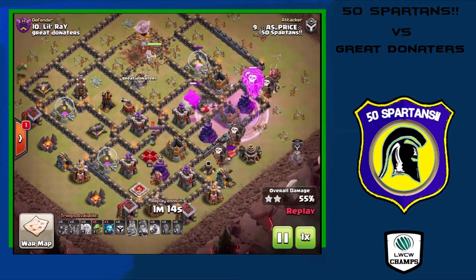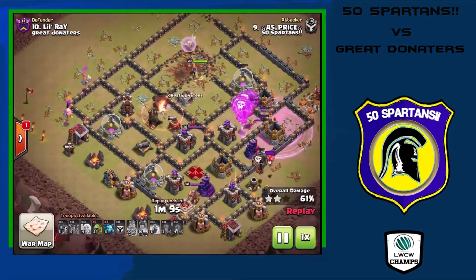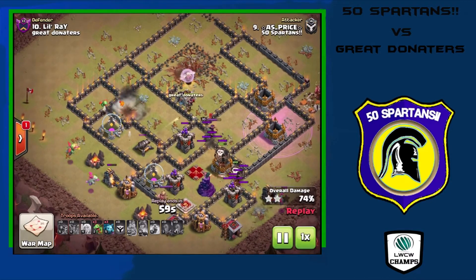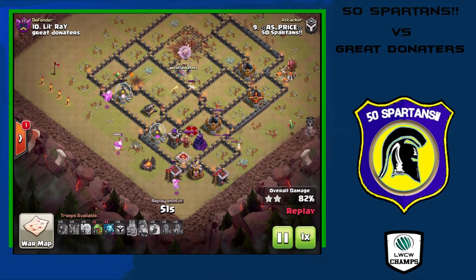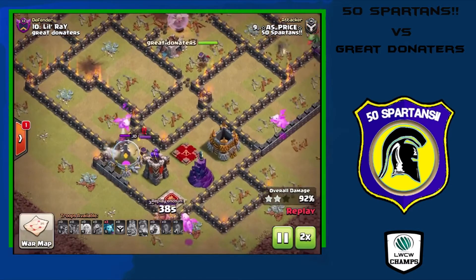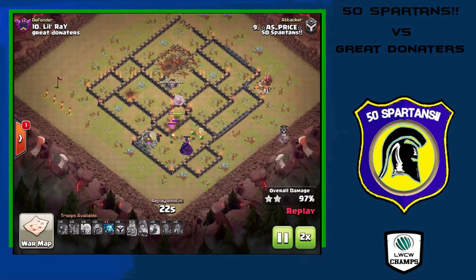He sends in a lava hound and a bunch of balloons from the east side of the base. The lava hound goes in and distracts the air defense but also pulled a bunch of traps on the way — very nicely done. All air defenses are gone, and now it's just baby dragons on cleanup. They don't have too much trouble dealing with the enemy queen once locked on. Down she goes — very nicely done picking up that three-star.